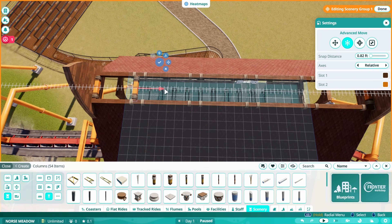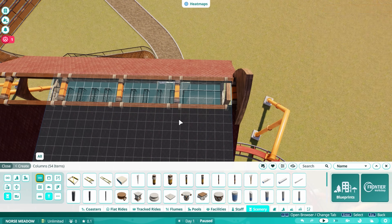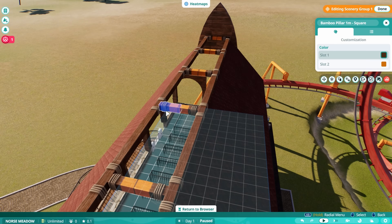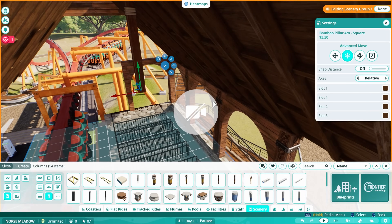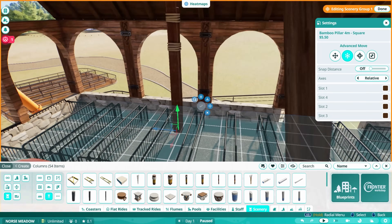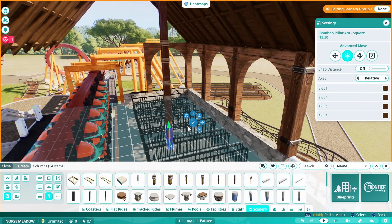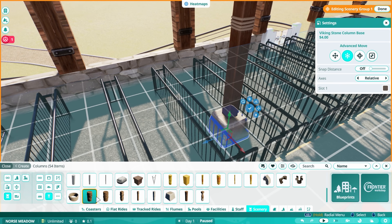There is a new tool, at least new to PC, which is a scenery snapping tool in the advanced move mode. You can snap as small as a quarter grid or an eighth of a grid, all the way up to four meters, which is really cool. I still prefer the free build, the non-snapped advanced move tool, just because it's what I'm used to. But it's a nice addition to the game for those who want it.